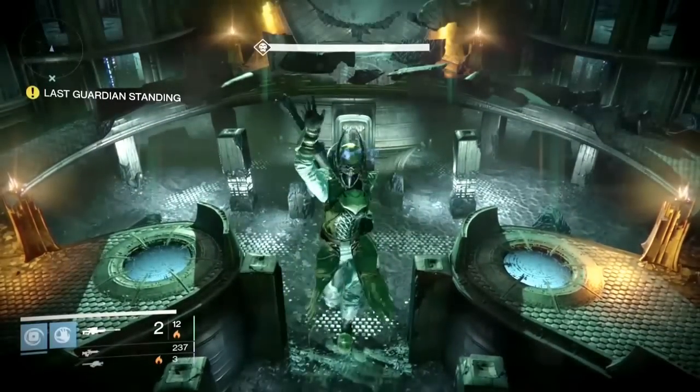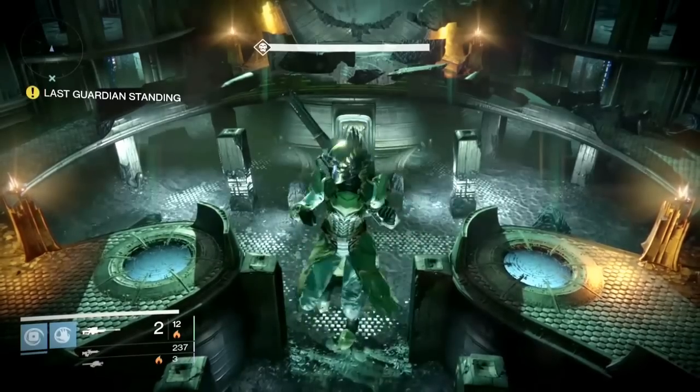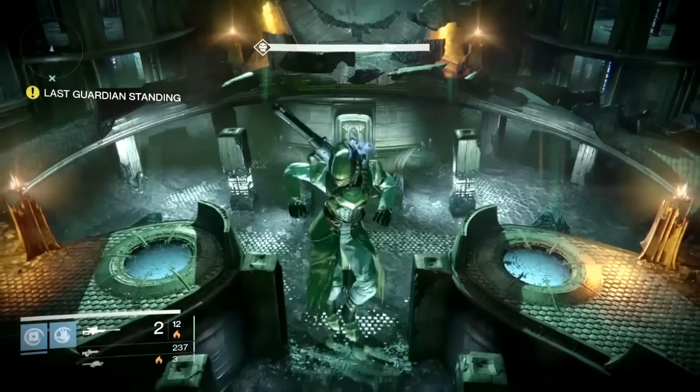Hi everyone, this is Voltage, and this is the Deathsinger on hard mode on Crota's End. This is the vault method plus a cheese method.